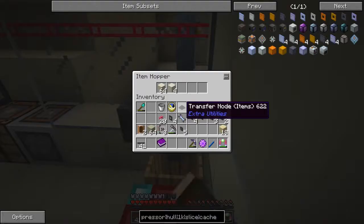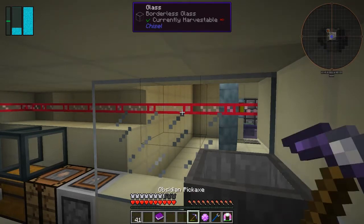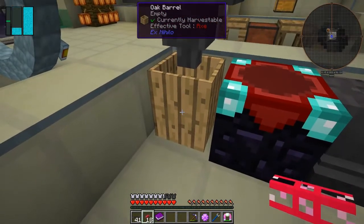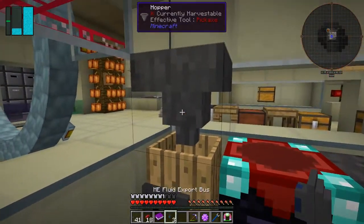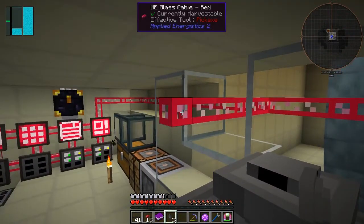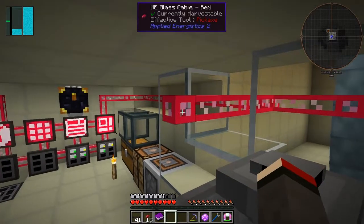In here we've got dust. I'm going to break it here, like that, and bring the cable through here like this. Then we can put onto this one here an export fluid bus - and we can put an export bus here. Actually it needs to be on the top, doesn't it? You might be able to fill up from the side - I'm not 100% sure. Let's just put that on there - try that again.